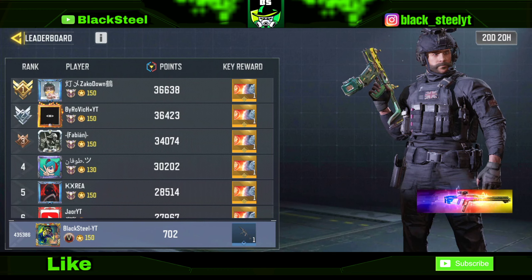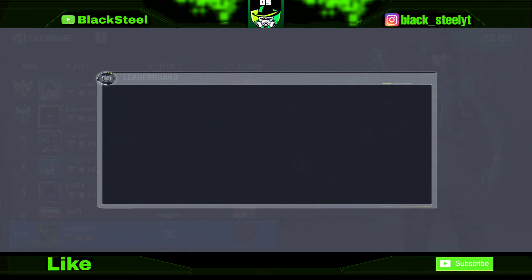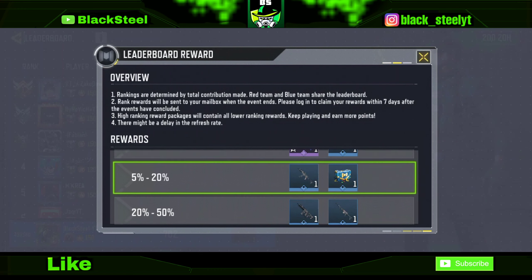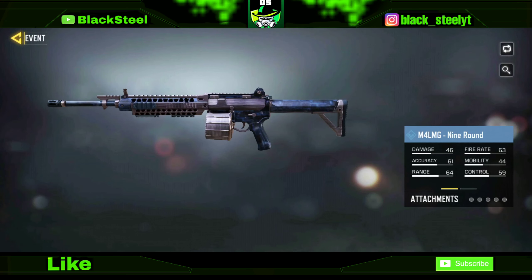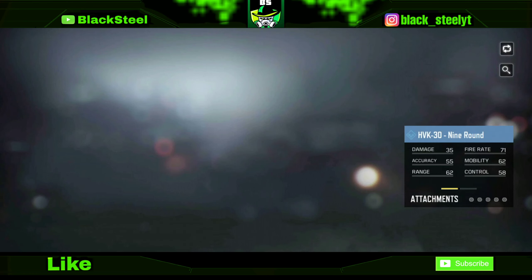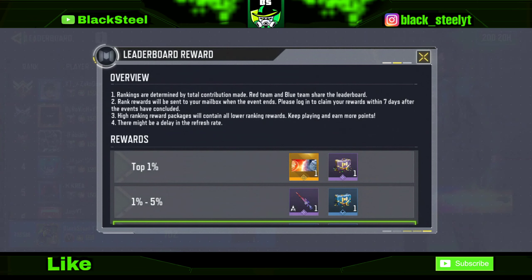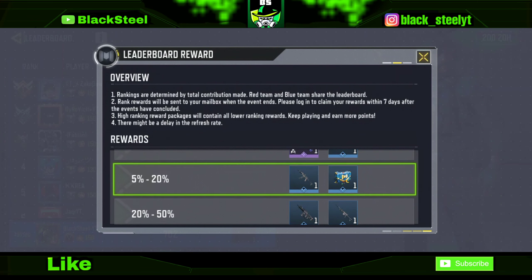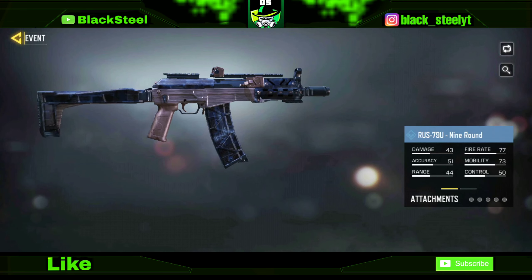Next we have the Leader Boss leaderboard rewards. If you are in the top 50% of players you will get the M4 LMG skin. If you are in the top 20 to 50% you will get the HVK skin along with the M4 LMG. If you are in the top 5 to 20% you will also get the RUS skin.